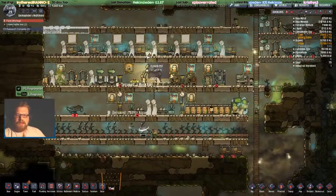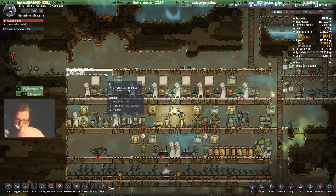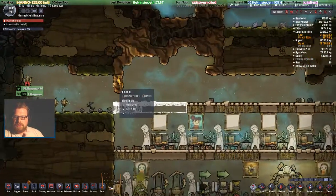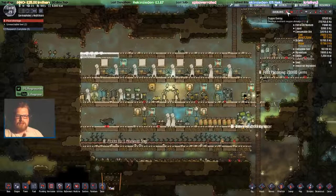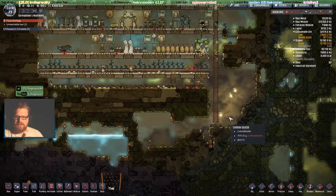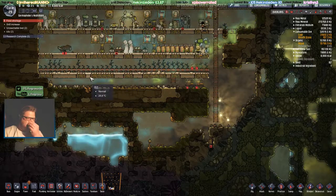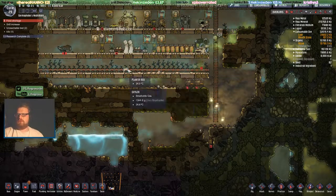I just want him to crack on and get the art and stuff done in the base and finish off these last few bits of building. I don't know how we're set for oxygen actually — seems to be alright. Carbon dioxide is building up a lot though. We should probably start thinking about a room for our mushrooms and stuff.